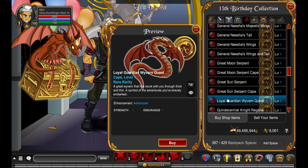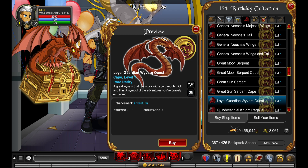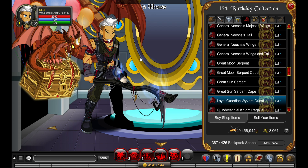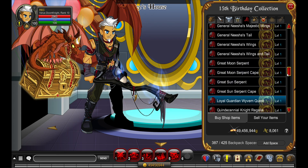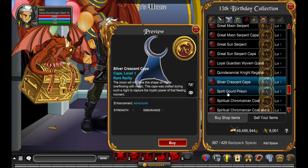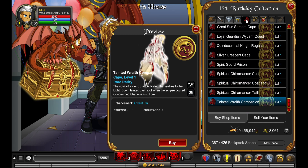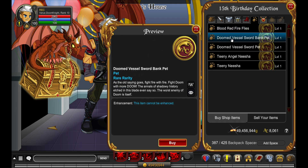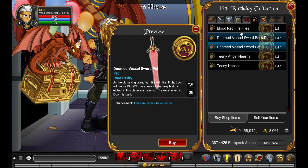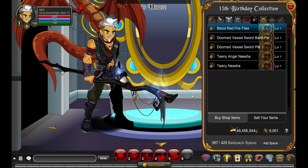These dragons are cool, these are really nice. The Loyal Guardian Wyvern quest — this is the one that gives you the character page badge. I think we should do this quest after showing the items here. That is big! I want to do this quest of course. The pets — these two are cool but the rest I don't know.